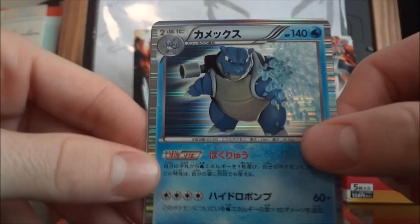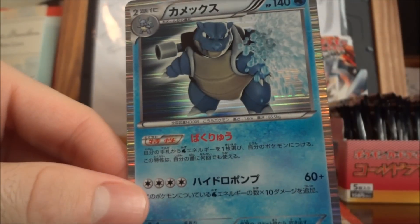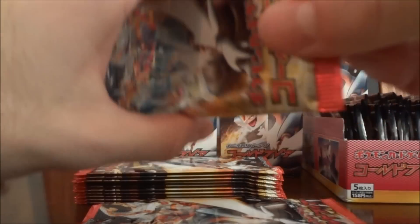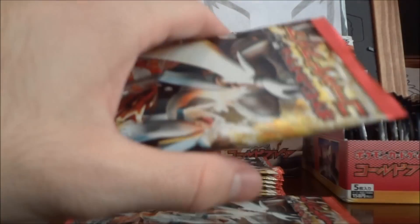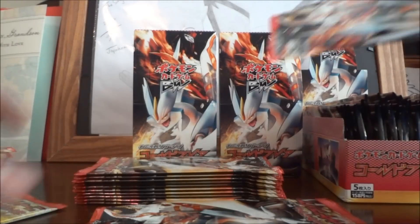Watchdog — oh nice, Blastoise! Very cool, and Exploud. That's awesome. Got another Blastoise, that'll be very very nice to add to my trade binder or my sale binder depending on what I do. I'm trying to see if I can complete another holo-to-common set for either of the sets, and it's proving to be quite difficult to be honest.